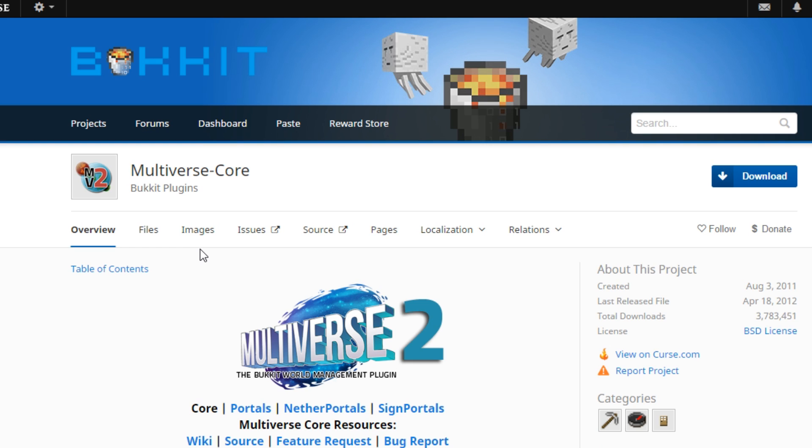With Multiverse Portals you can set up portals to go between each world. These portals can be custom and can include nether portal pieces, water, and even lava portals, which are really cool. The portals themselves can be made out of anything, and you can use WorldEdit to select both points and create the portals. I will provide tutorials in the description below for all of these plugins.